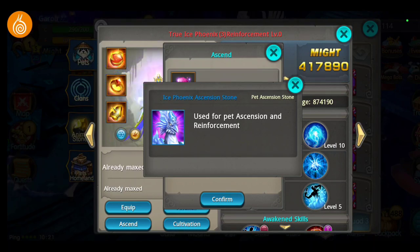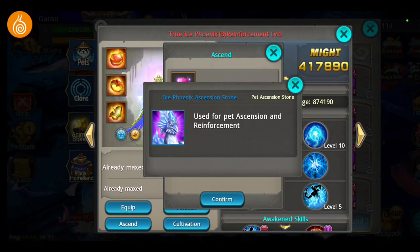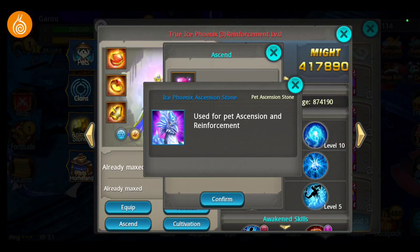This is so confusing because there's nowhere you can get Pistol Ranger or Ice Dragon ascension stones. You basically made an update with something we can't use, so Snail you should get on that too.